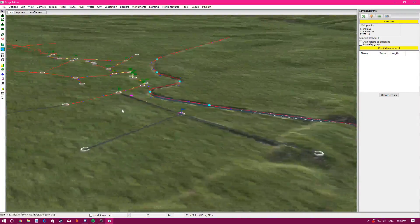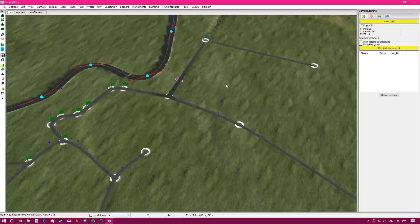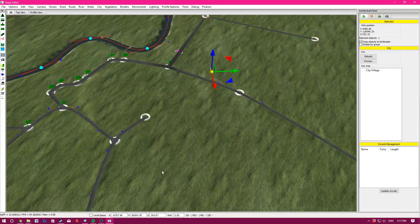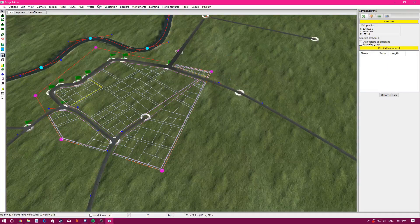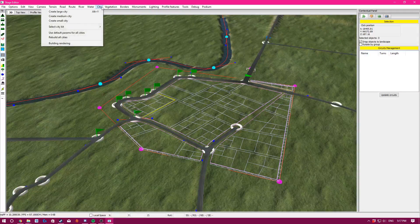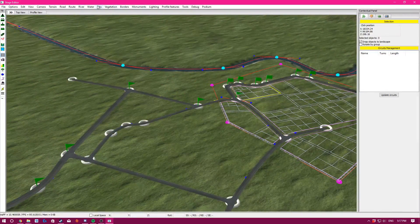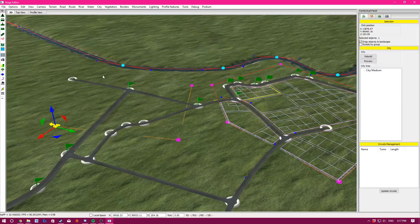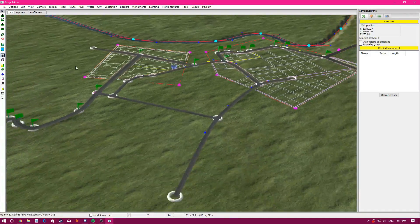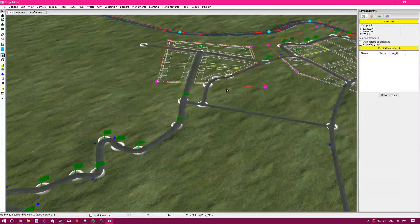You can also change the shoreline and texture type of the water. Then there's the city tool — you pick your city kits here. Try to keep your cities as small but as effective as you can. If you don't have a beefy PC, do not attempt to create a large one.